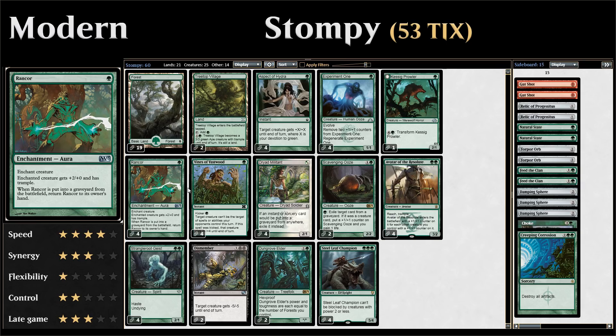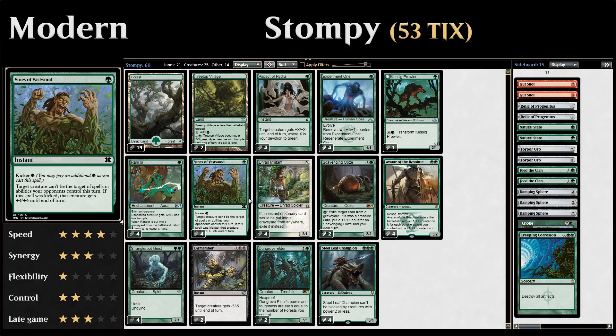We do have to be careful: if our opponent kills the creature we're trying to enchant with Rancor before the Rancor enters the battlefield, it won't go back to our hand since it never entered the battlefield in the first place. To help protect our creatures we also have four copies of Vines of Vastwood, a one-mana instant with kicker for a single green. Target creature can't be the target of spells or abilities our opponents control until end of turn, and if the kicker cost was paid, that creature also gets +4/+4 until end of turn.